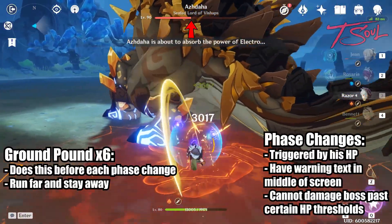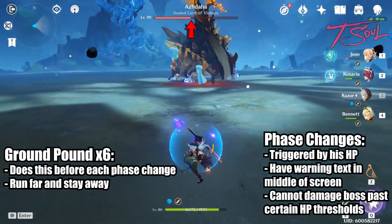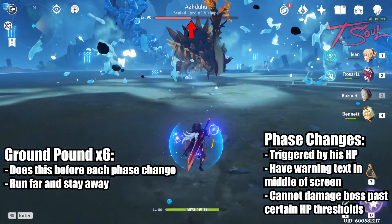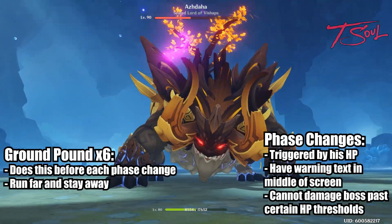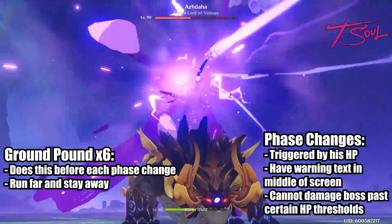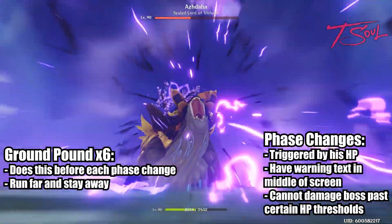Once the boss's health hits the letter O in the word Lord, he'll begin phase 3. Once again, you'll have a warning in the middle of the screen — this is your indicator to run away. He will do his 6 stomps again like the transition to phase 2. For phase 3, he will be imbued by Electro, but he might be different elements in the future.